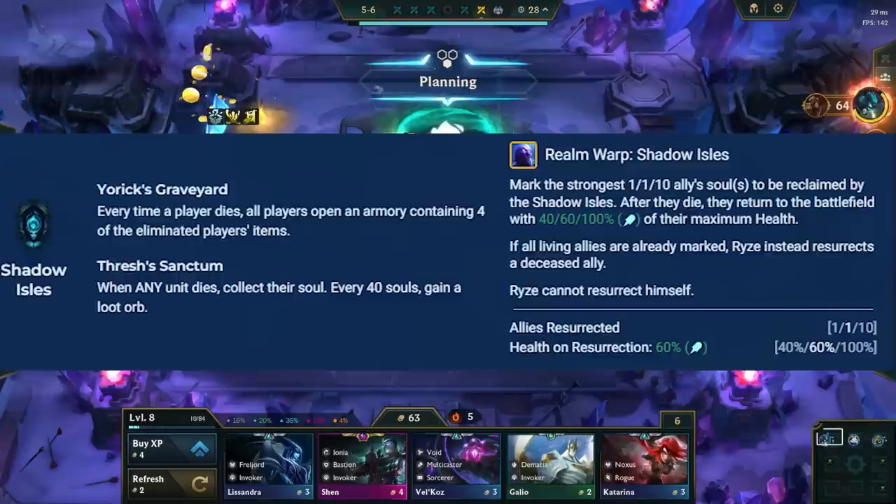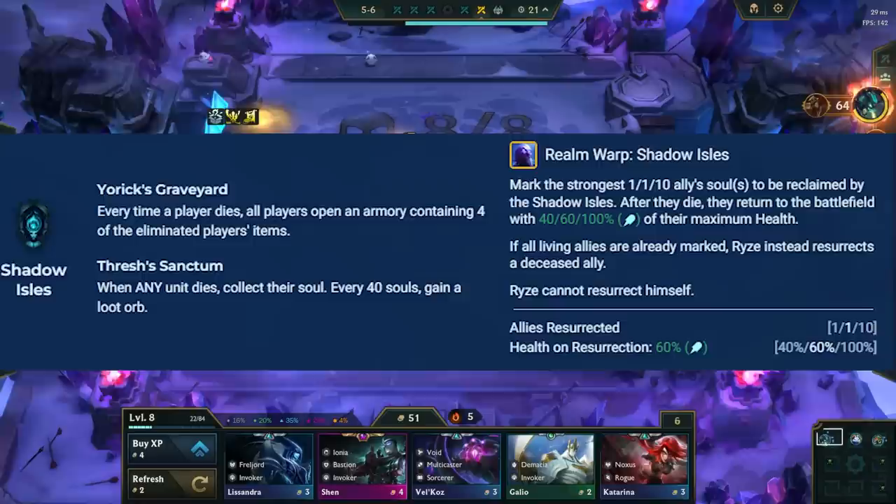Ryze's spell in Shadow Isles resurrects your units and makes them come back with less HP. This spell works very similarly to the Bandle City spell. There is no great use case for this — it's just overall a good spell.